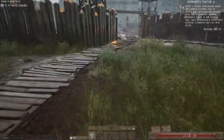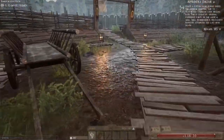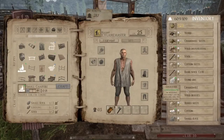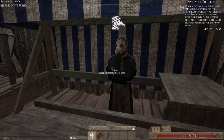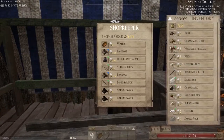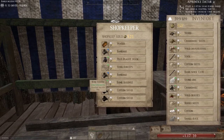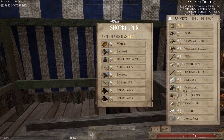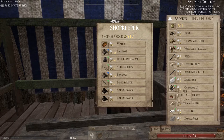Once you have crafted some things to sell, or you want to sell items like chamomile which have worth on their own, you can go into the town and sell at one of the shopkeepers — by simply dragging and dropping it, right-clicking it and pressing Sell All, or splitting the stack first.